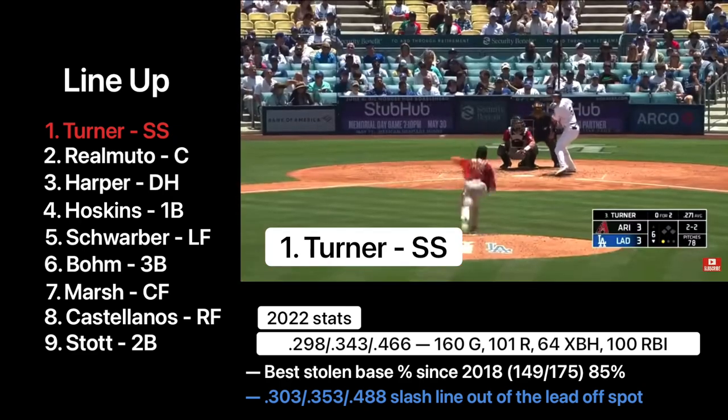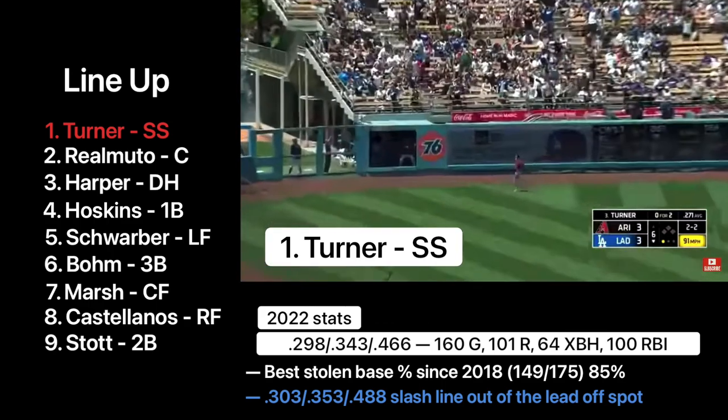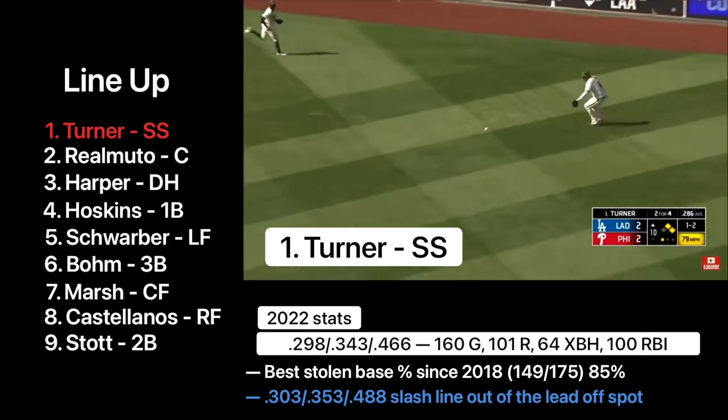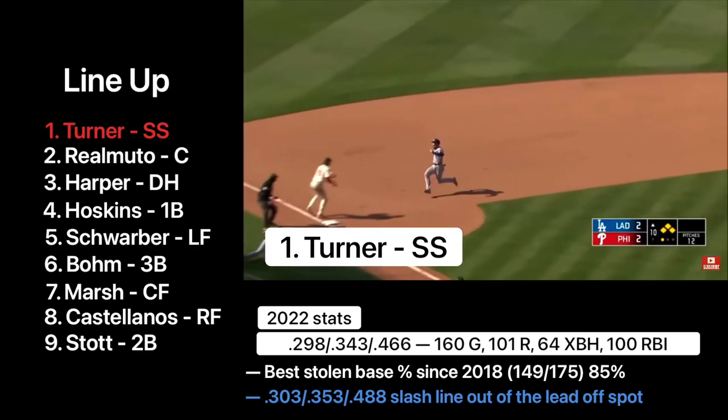2-2 to Trey Turner. He is lifted to left field. Back goes Peralta. The Dodgers take the lead. Curve is punched into right field — base hit Trey Turner. Betts in to score. Dodgers take the lead.